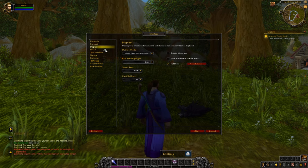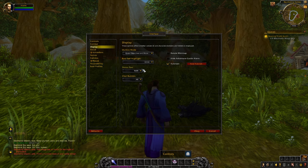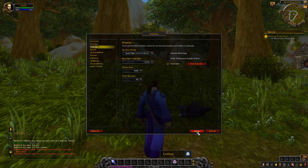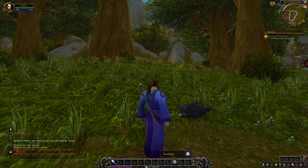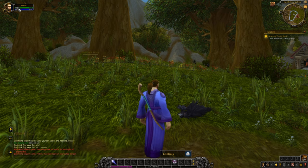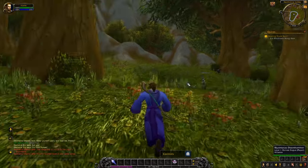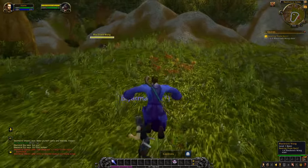I would recommend going into Interface, then Display, and changing your status text here for both options, then clicking OK. That will make sure your experience shows up at the bottom, as well as a percentage and number for your health, so you can more easily see how much health you have left.